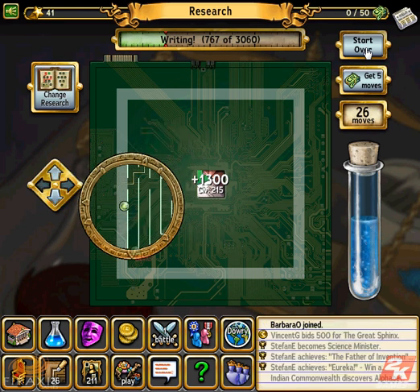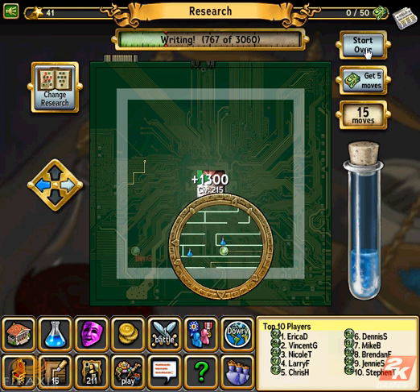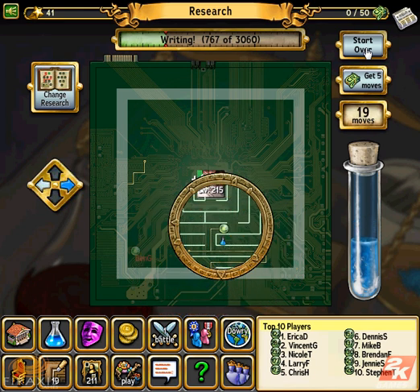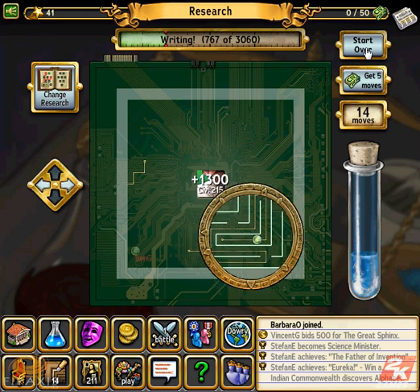A good strategy can be to work your way to easy beakers, build up a giant number of moves, and then try to get to the middle of the maze. This often results in a net gain of maze moves, as long as you're not using more moves to find your way to the beaker than you earn from collecting it.